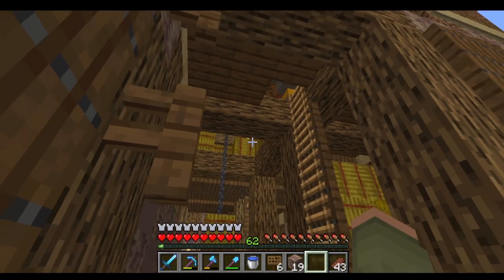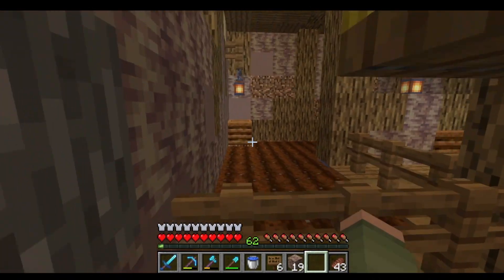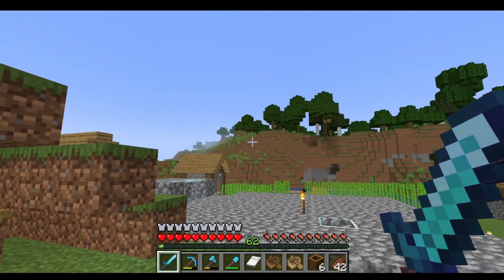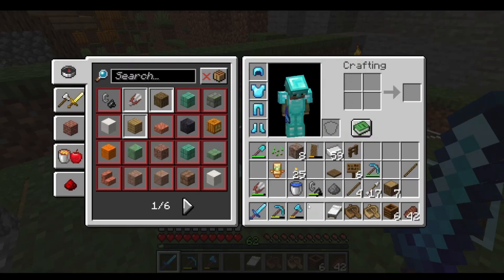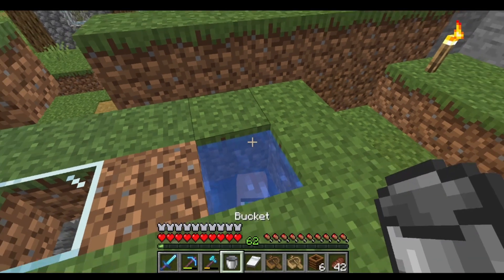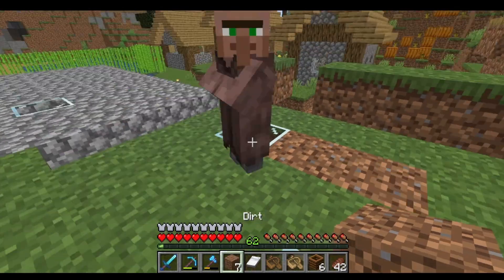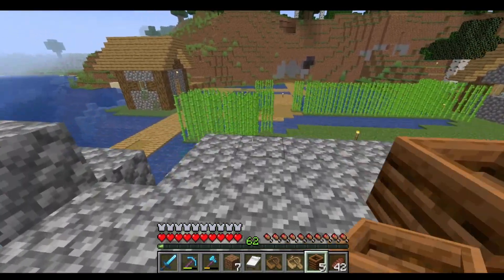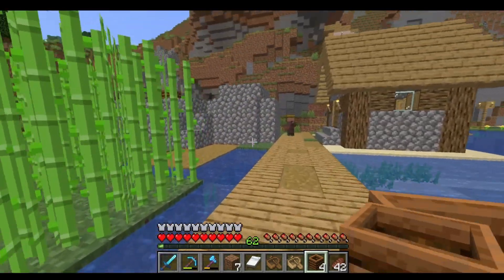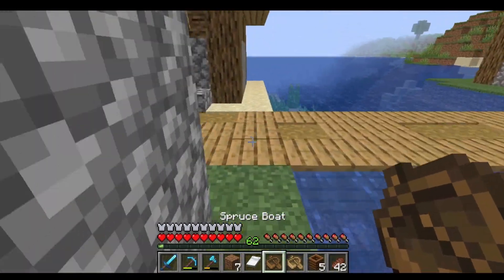Now I need to get two villagers up top and a farmer villager down here — I suppose I could just wait for one to breed. I'm using the same composter method I used to bring villagers to the raid farm. This guy is primed up. Put water here, he'll float up to the top. Wait for him to hop out, close it off, and now with composters placed nearby — since there are no other job site blocks around — he'll be instantly attracted to one.